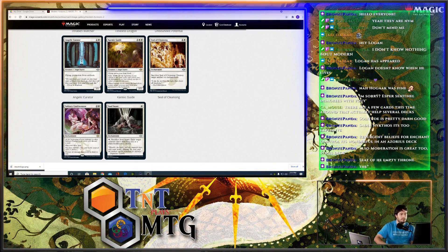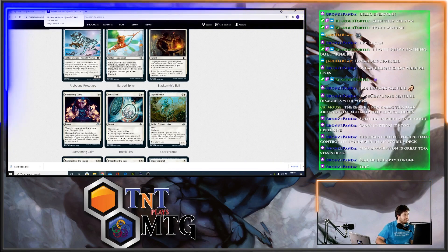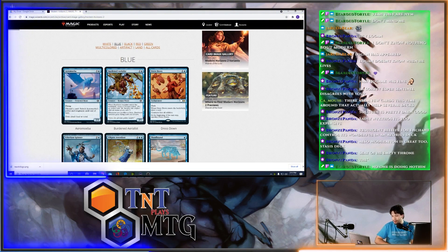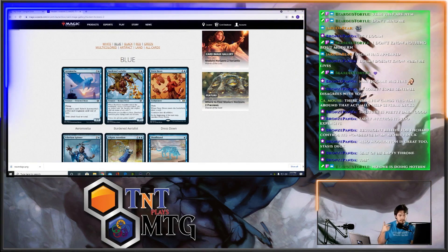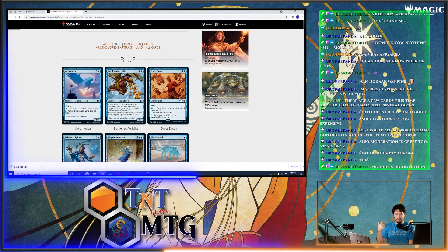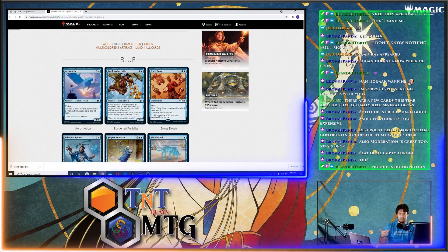White just doesn't have anything I think is going to be super on the line to get banned. Timeless Dragon is pretty cool, but nothing super big. Moving over to blue — Dress Down at uncommon: flash, when it enters the battlefield draw a card, creatures lose all abilities, and at the beginning of the end step sacrifice it. It's really good — if your opponent has a board of creatures that all do a lot of stuff, like Humans or Taxes, you flash this in and they lose all those abilities.